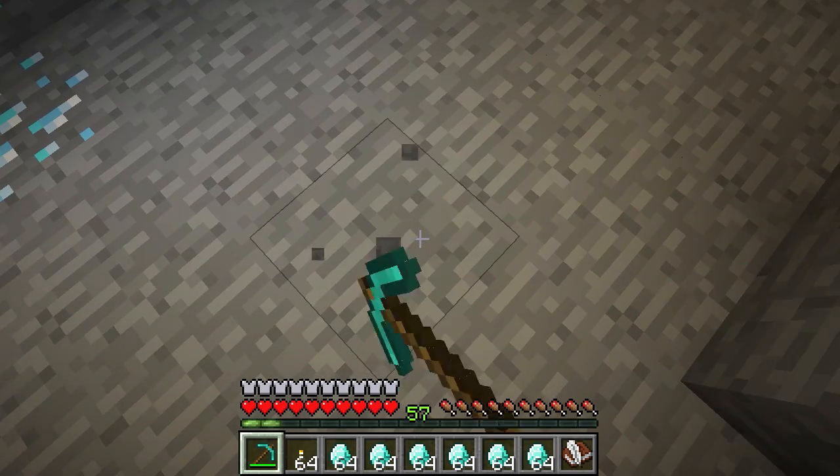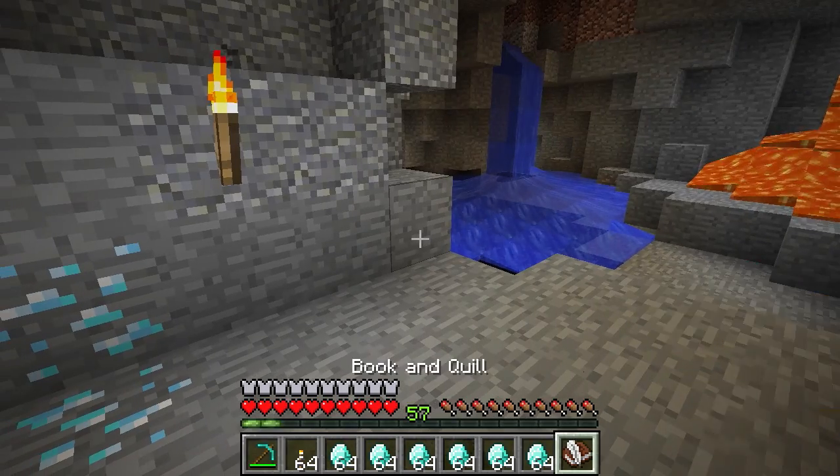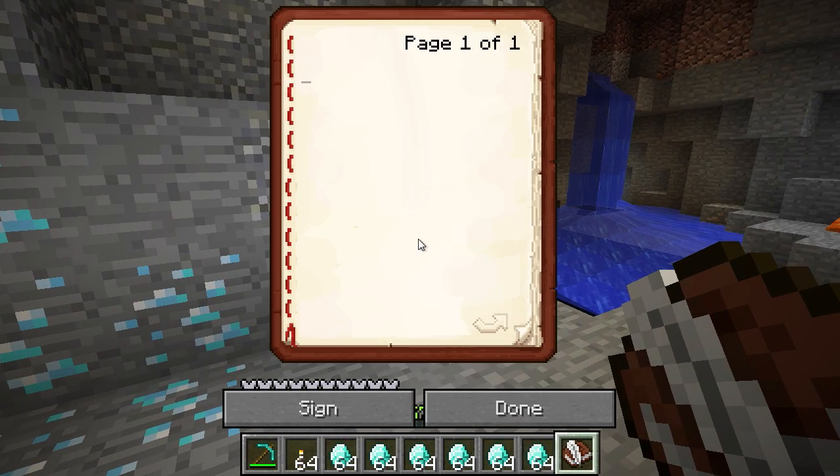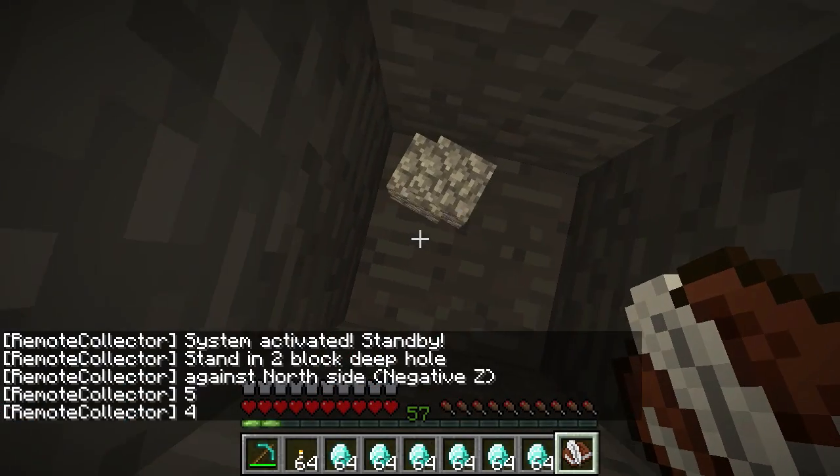So if we just get ourselves a nice little hole just here. There we go. Take out our book and quill. Now, this particular activation trick I spotted Simply Sark doing earlier. So we open our book, type in 'deploy', and done. And you can see we've activated the system.